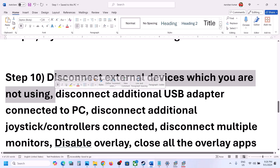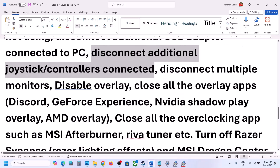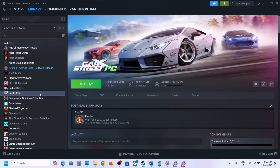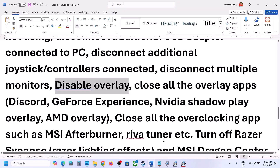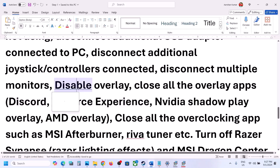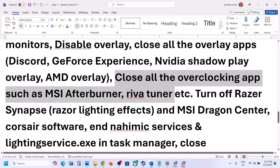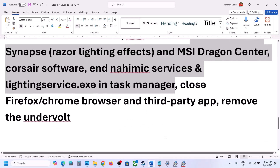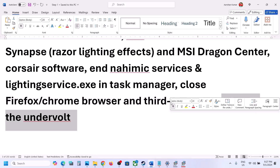The next step is to disconnect external devices not currently in use — including any extra USB adapters or extra controllers. Try launching the game on a single monitor. Also disable overlays: in Steam, right-click the game, select Properties, and turn off 'Enable the Steam overlay while in-game.' Turn off overlays in Discord and GeForce Experience as well. Close all overclocking applications such as MSI Afterburner or RivaTuner, and close any other third-party software or services including browsers. If you have an undervolting application, remove it and then launch the game.